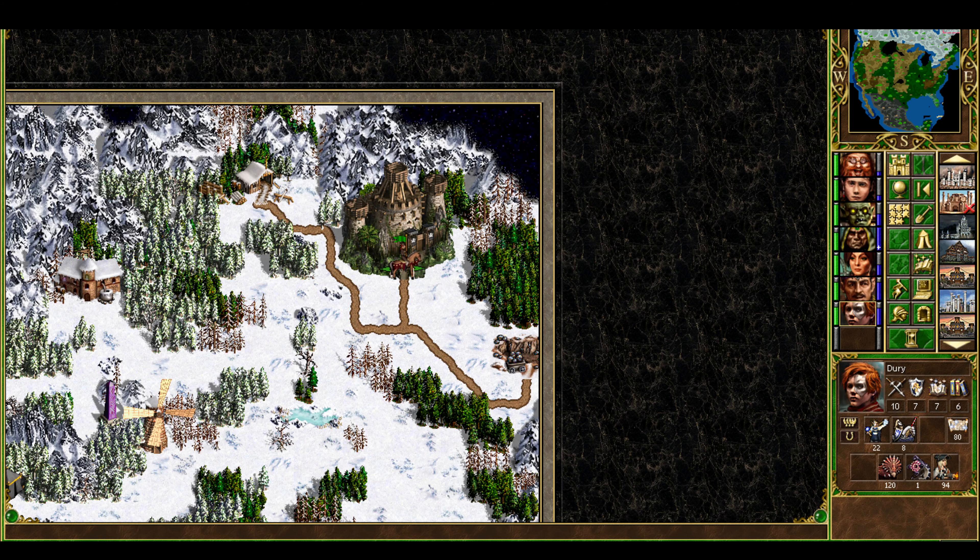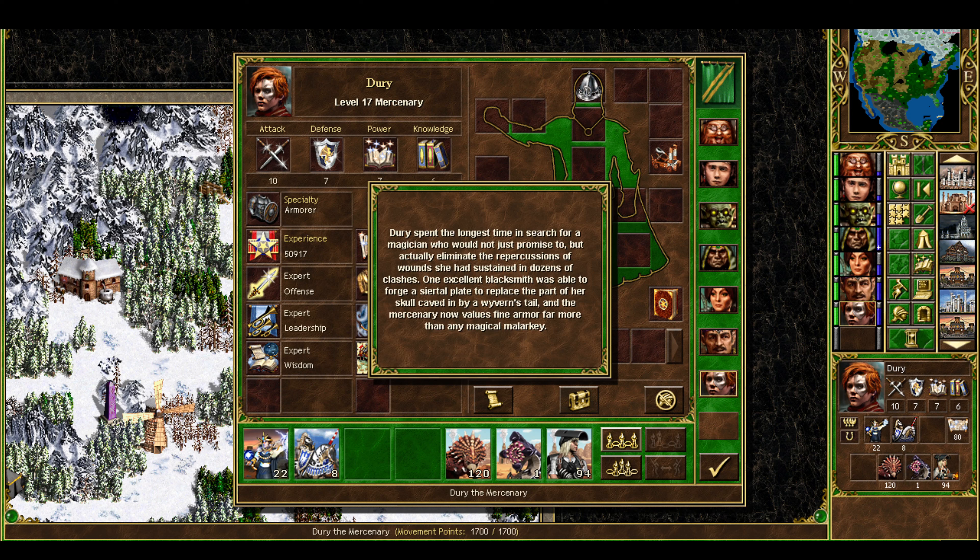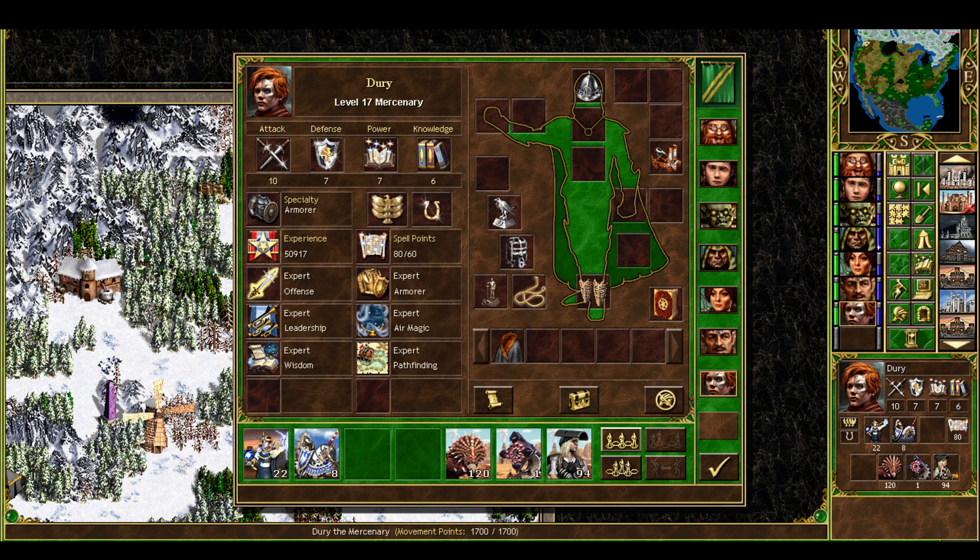On to the heroes discussion. I went with Duri to start because she's the armorer specialist — so dedicated to it she's grafted armor onto her face, it seems. Lo and behold, when I actually start playing she also begins with offense, which is totally nuts. From there we've rolled leadership, air magic, wisdom, and unfortunately pathfinding instead of logistics. But there aren't really mobility spells on this map besides waterwalk and there's a fair amount of unfriendly terrain, so pathfinding is alright. Logistics is almost always better though. Duri seemed clearly very powerful to me right from the jump, and so she proved.